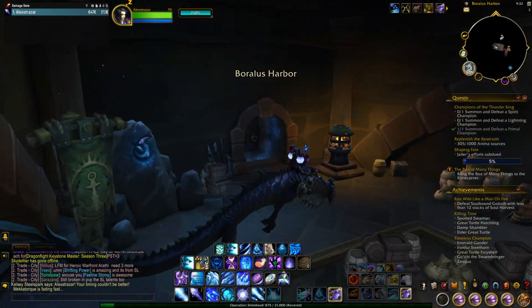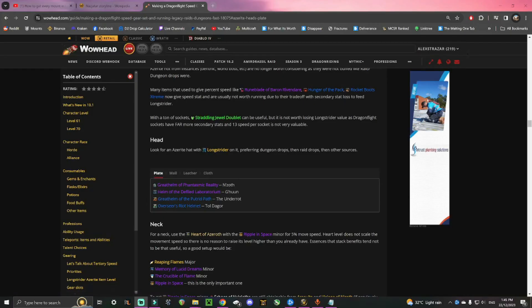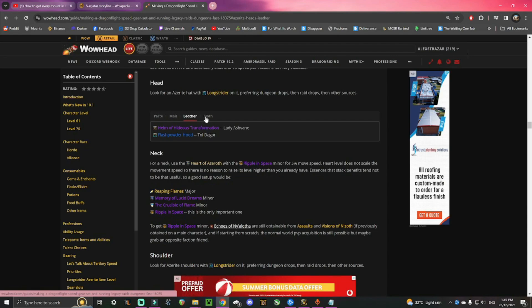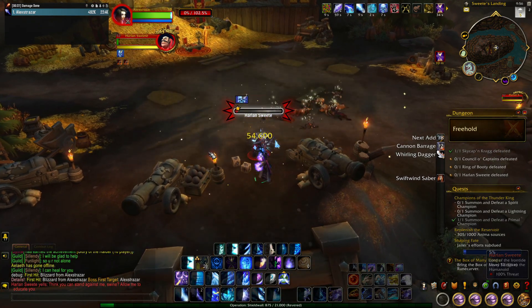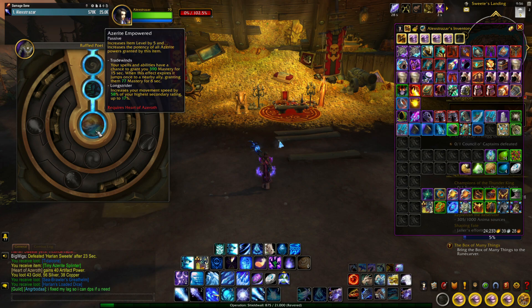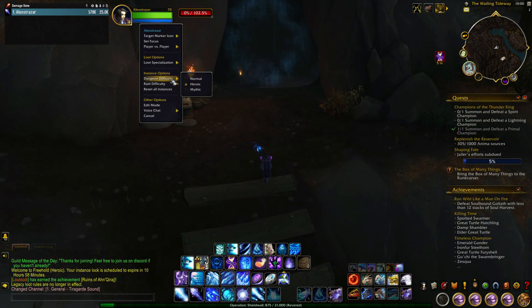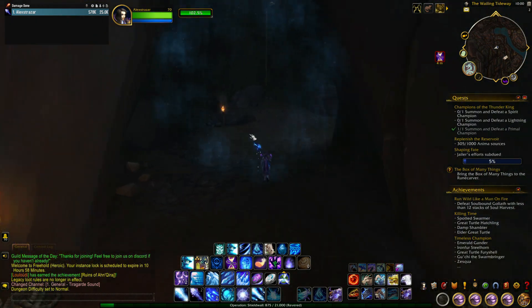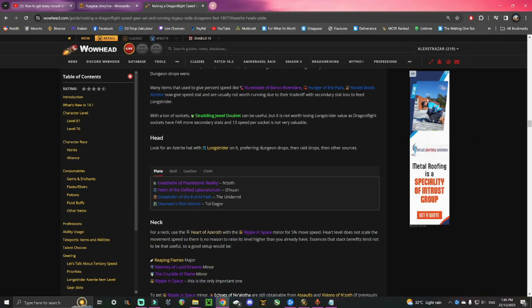Next you'll need to farm some Battle for Azeroth dungeons and raids to find Azerite gear with the Longstrider ability on it. I'll have a link in the description to a website — if you scroll down a little bit on the page it'll show you what pieces of Azerite gear drop from which bosses with the Longstrider enchantment. Just run through some BFA dungeons and when you get the piece of Azerite gear you need, right-click on it, select the Longstrider ability, and click confirm. If the piece doesn't drop, run the dungeon again on a different difficulty, or come back the next day when dungeons reset. There are quite a few places to get Longstrider Azerite gear, so it didn't take me too long.